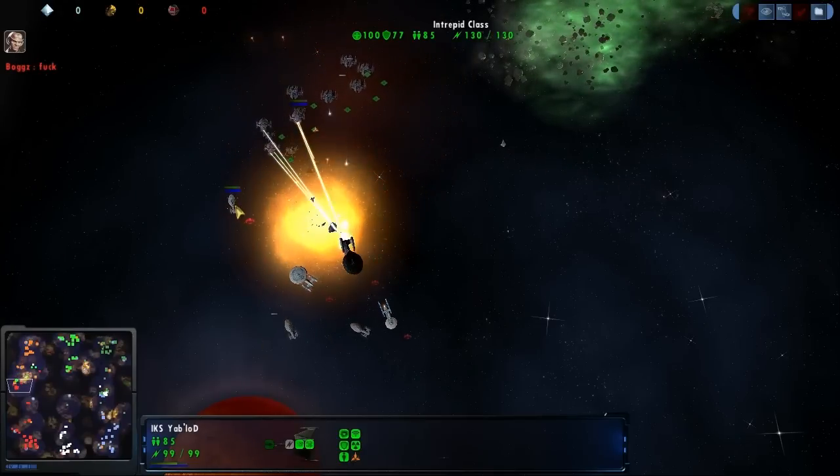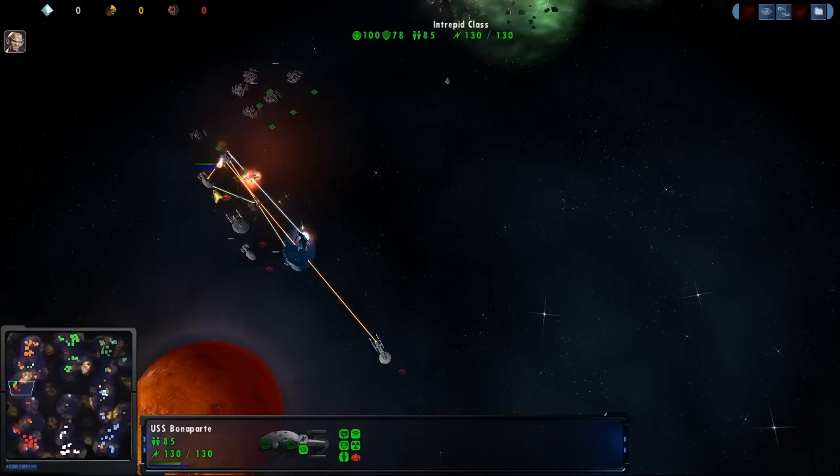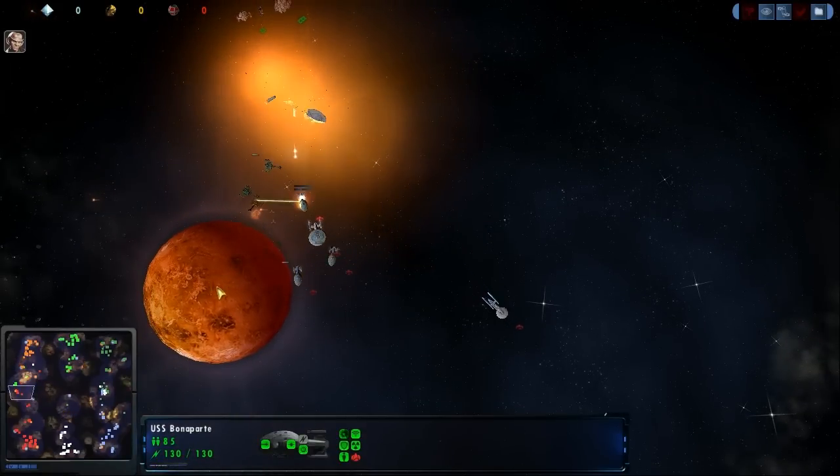Trying to send this ship up — and he is Rizner. Okay, but still losing the Galaxy. Going to lose this Intrepid. So a bad trade there.